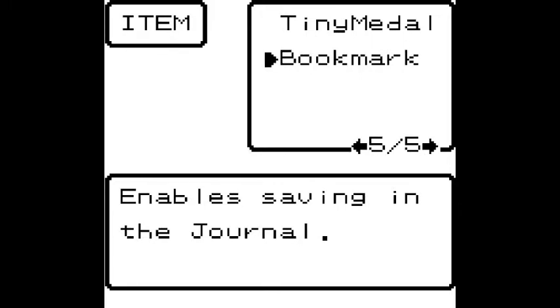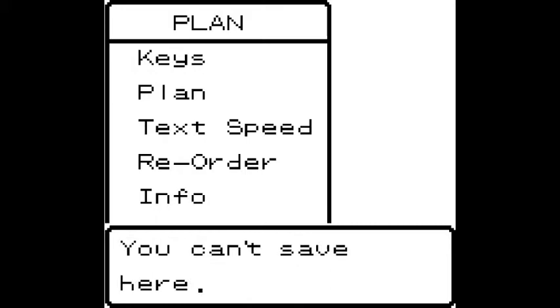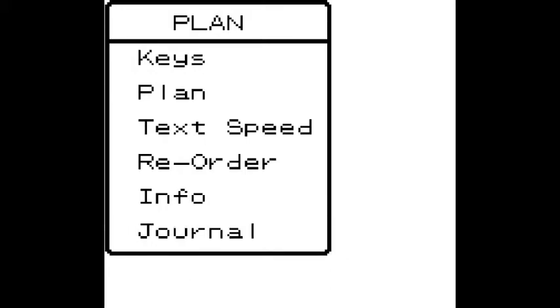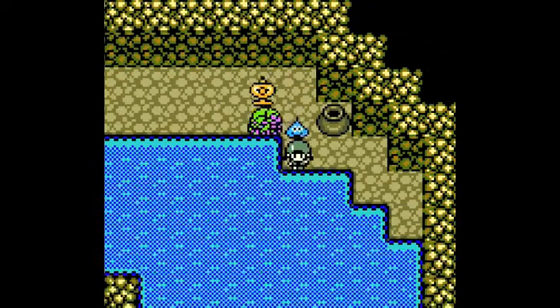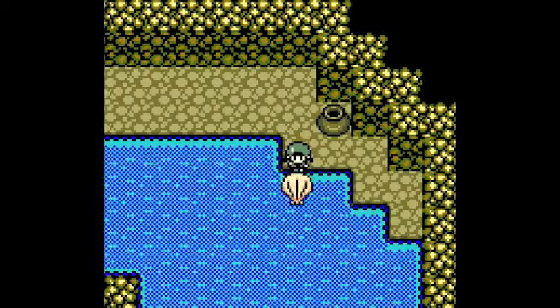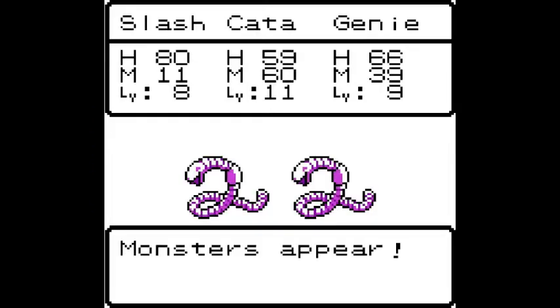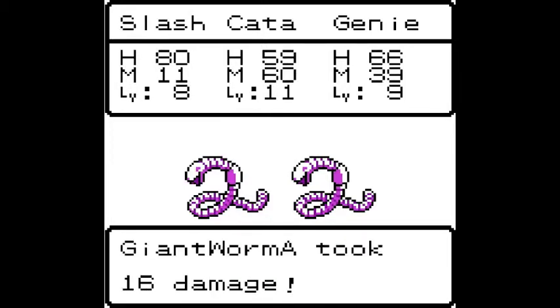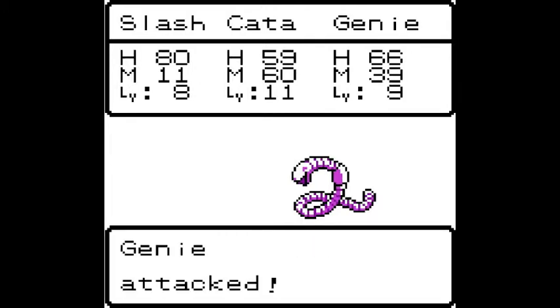If you were actually playing this on the actual cartridge, you'd use this to save in your journal, which is here. But you can't save in the dungeon. I'm going to try to see if I can run into that enemy so I can show you what they look like. You won't be able to find a lot of the normal enemies on here, but there should be another monster here.